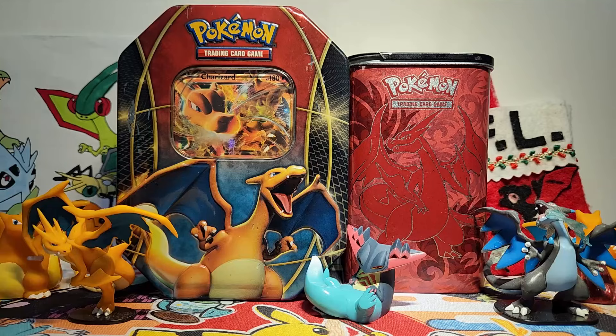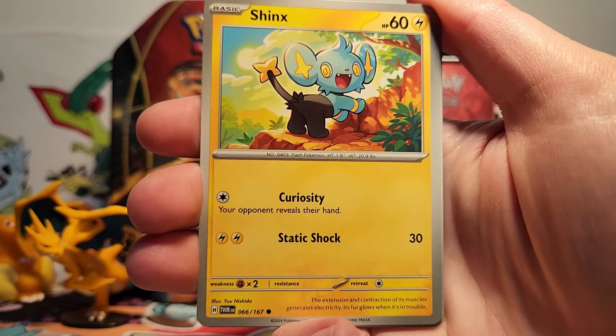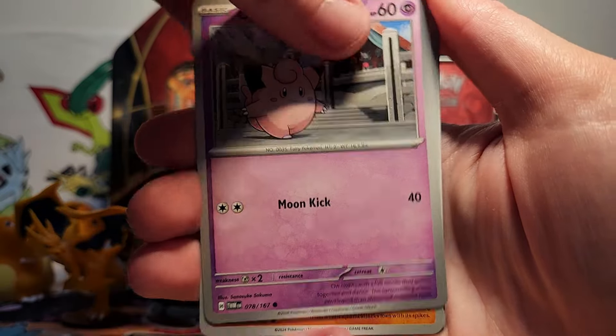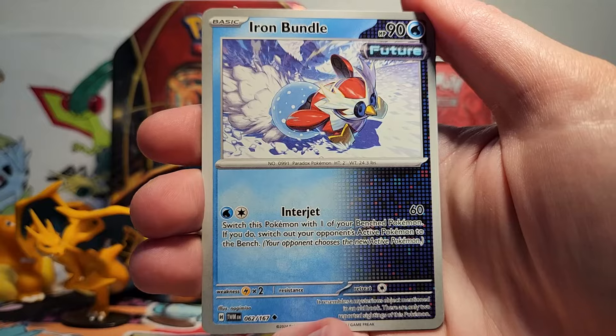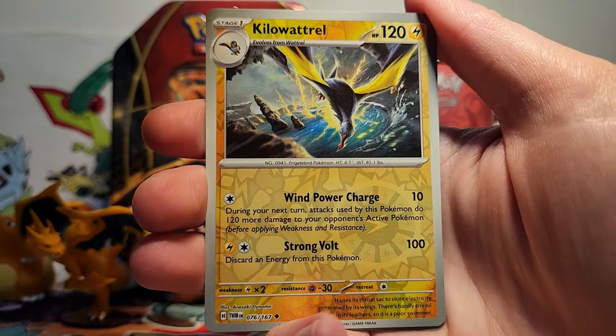I really, really want to see some illustration rares — those are the coolest cards in the set, in my opinion. I'd also love to see a Greninja EX. I think that card is so cool. I don't see a lot of conversation about Greninja EX, because Dragapult EX has really overshadowed all the other EXs in the set. But I think Greninja's attack is so cool — being able to snipe on the bench to two Pokémon is really nice.